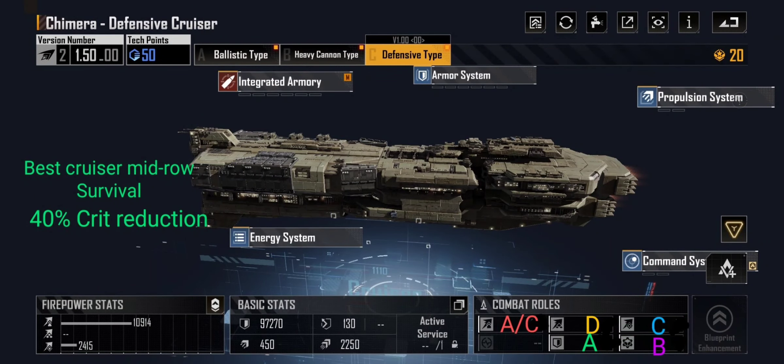The C-type is very unique — you might not run it, but it does reduce critical damage it receives by 40%, both for its subsystems and for its normal hit points. It's middle row though, so it's not going to be tanking frontline — middle row means more tanking for indirect fire.